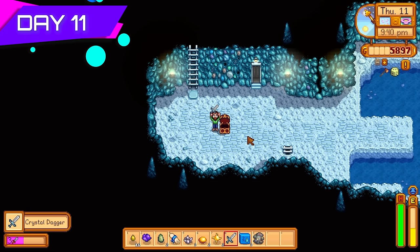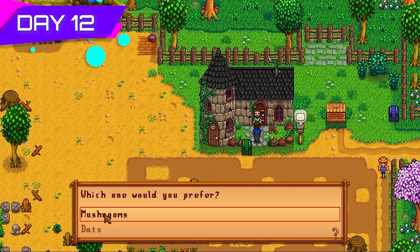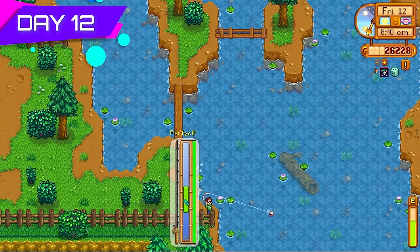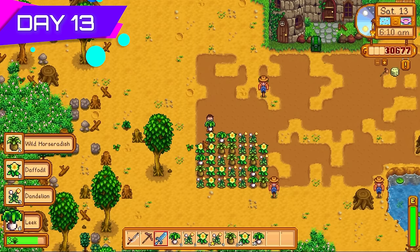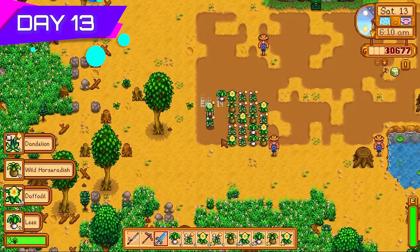Day twelve, Demetrius paid me a visit. I chose mushrooms of course because they spawn every day — just more money in my pocket. Fished a bit more; bullheads and largemouth bass sell for quite nice money.